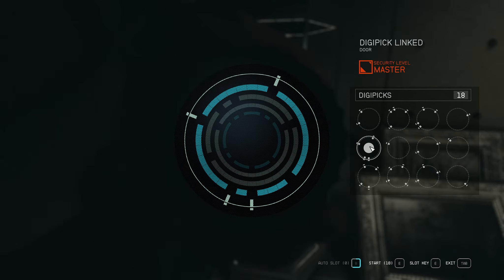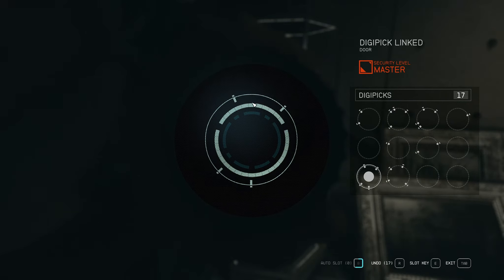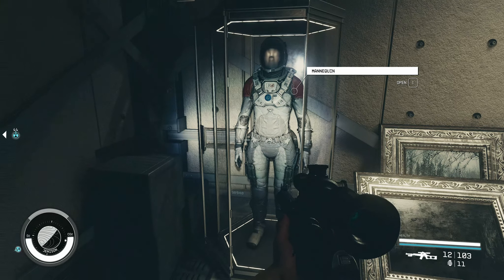Now that everything is lined up, we start slotting them in: the first outer circle, then the second, then the third circle using singles, and finally the fourth circle. And that's it — the master lock is cracked! If you have any questions, leave them in the comments and I'll try to answer as quickly as possible. I hope you found this video useful. If you did, please leave a like, consider subscribing, and I'll see you in the next one — thank you!